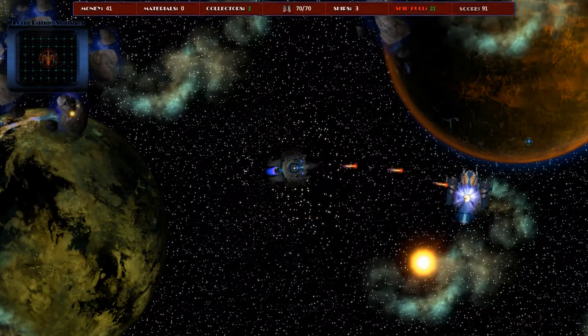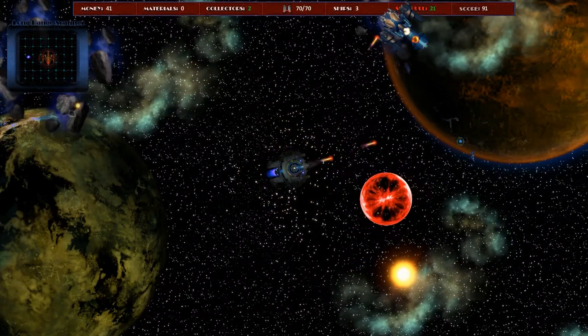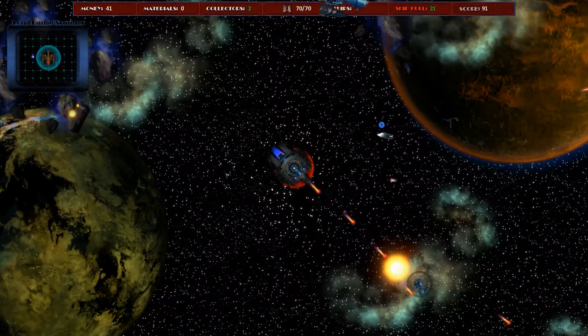You'll notice there's a shield that follows my cursor as it goes around the ship. It's not there at the moment because I'm actually firing — the shield drops when I actually fire.